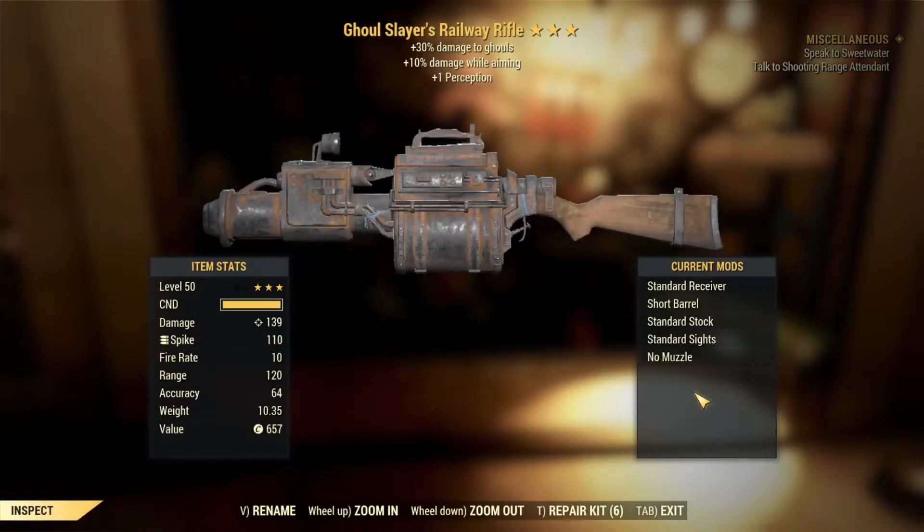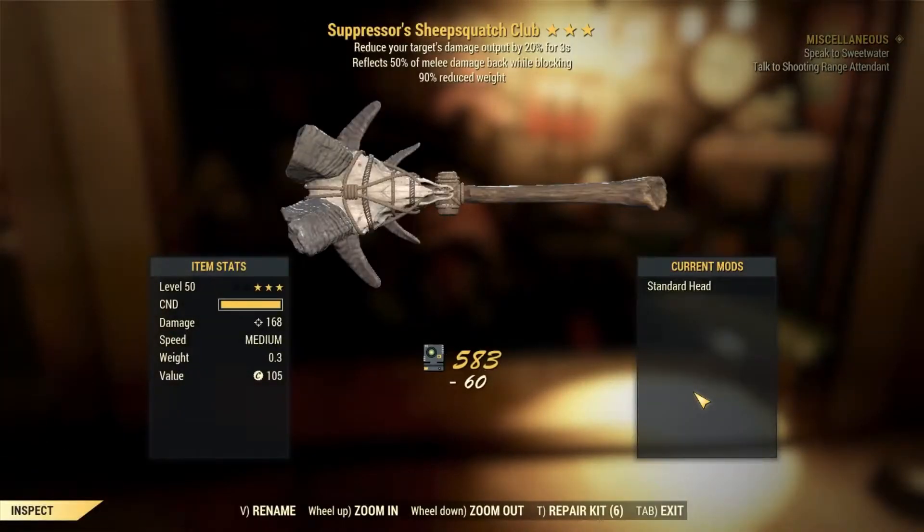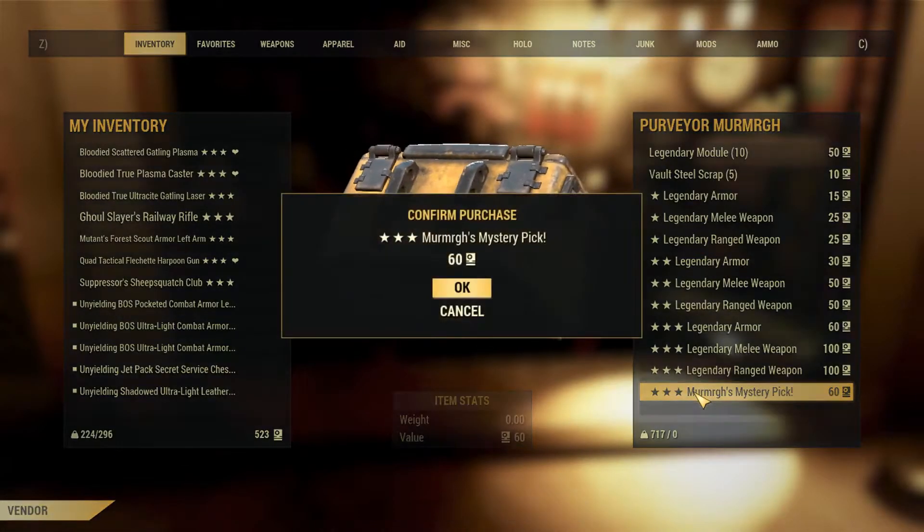Another Railway Rifle. We got the Bloody Faster Fighter in the last one, so that's nice, but this one is much less nice. A Sheev's Clutch Club — the effects are pretty bad, but the Sheev's Clutch Club is strong in itself, so any additional bonuses to that is just a great addition.